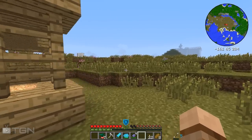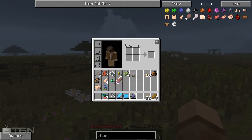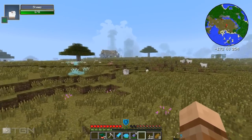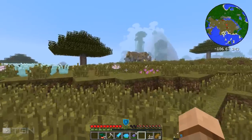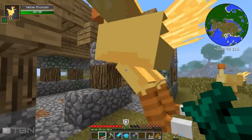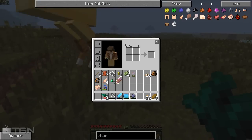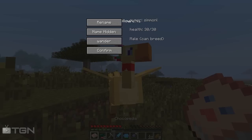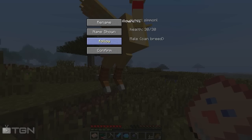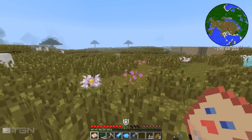Now we do need to find more chocobos to be able to breed them. Oh, I see more over there! Let's go see if we can get these guys. I haven't got another saddle on me but I'm sure we can just get them to follow us and then try to get them to breed. Come with me! Let's use our Chocopedia on him — this guy is a male. So this guy is called... Mr. Yellow Puffs. And you're going to come with me.